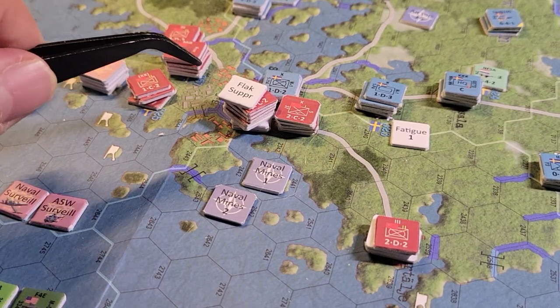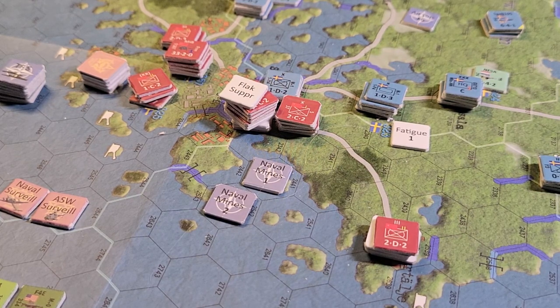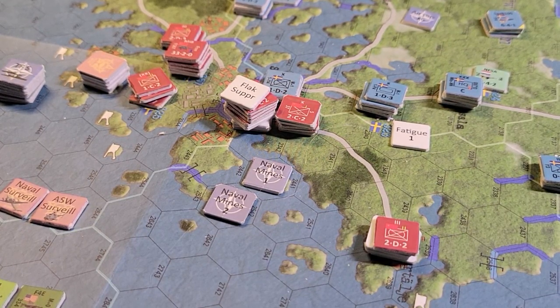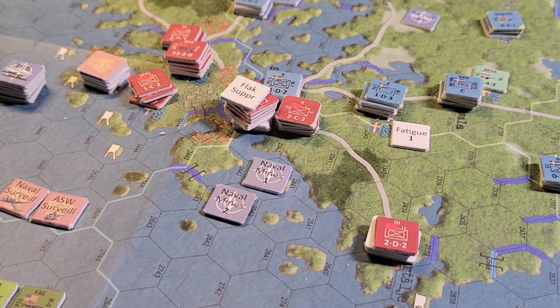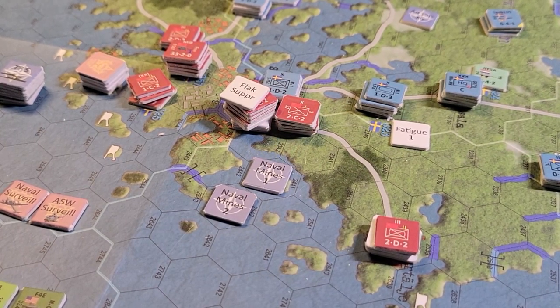What the F-117s are also capable of is a standoff attack, which means when they come in to do flak suppression they are able to do that from standoff, which means they don't get shot at. So they were able to suppress the flak in that hex. That also reminds me - I would have had to do an additional flak suppression run because I believe the flak suppression action is against the hex, or actually against each individual unit - that's what I need to look up. If it's against the hex we're good; if not I would have to do multiple attacks against each flak unit.